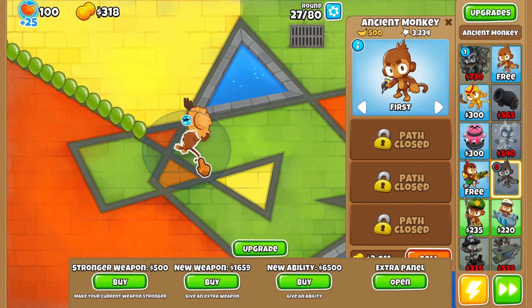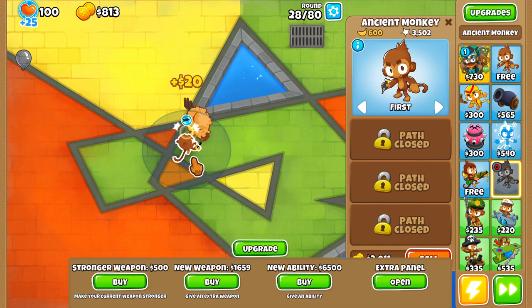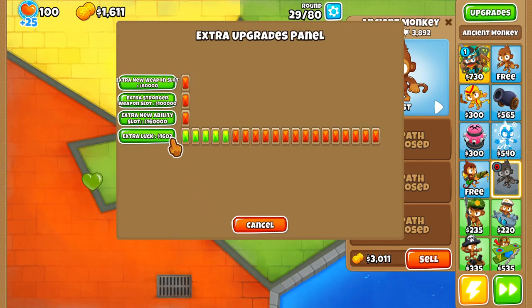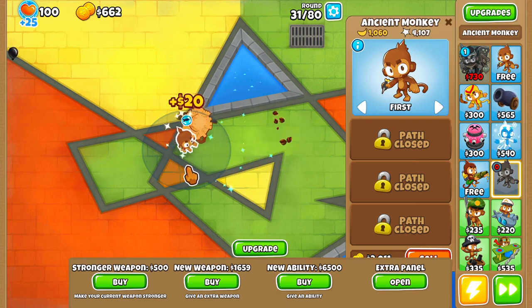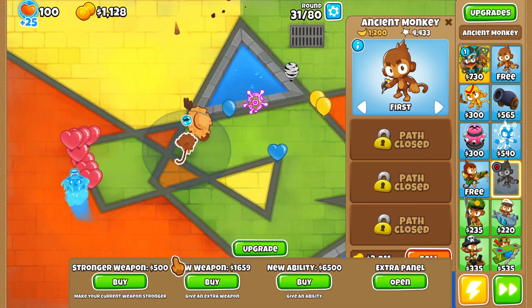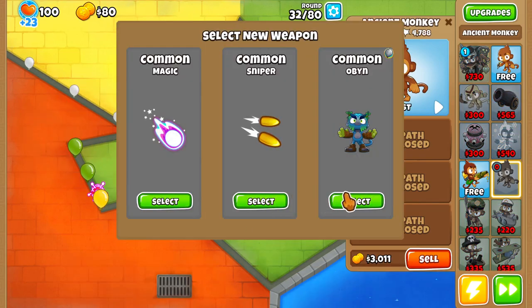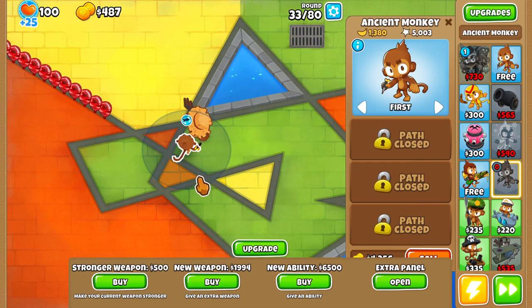I wish the mortar was actually like this where it would just automatically target — that's actually super nice that it just automatically targets. The only problem is that it doesn't lead its shots, so it misses a lot, especially against faster-moving bloons. Like if it had independent targeting, kind of like how the dartling gunner has independent targeting on the bottom path, I think that would be pretty nice to have with the mortar. I think that would honestly make it ten times better.